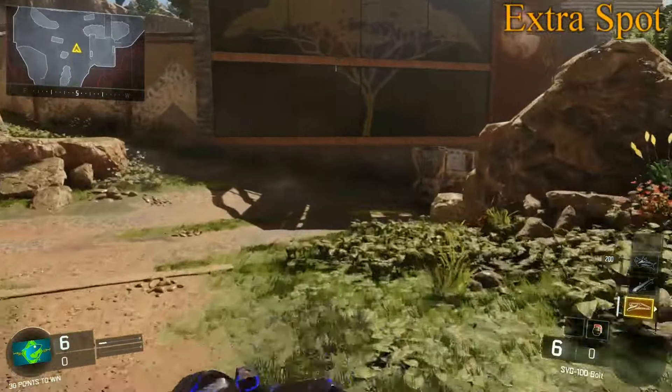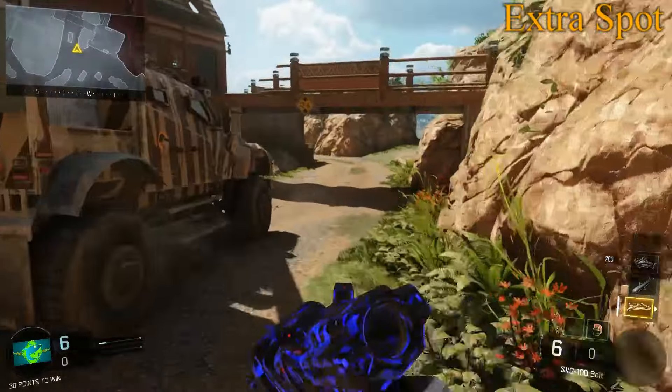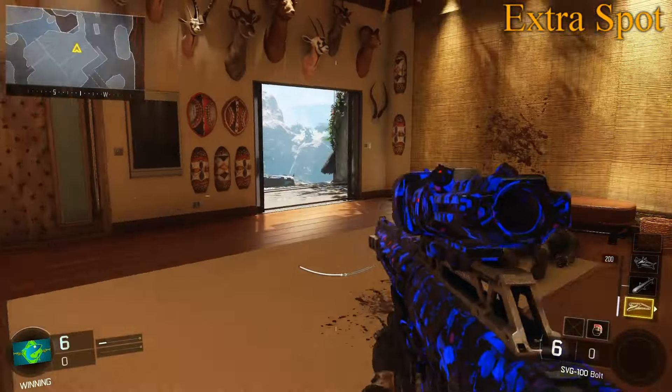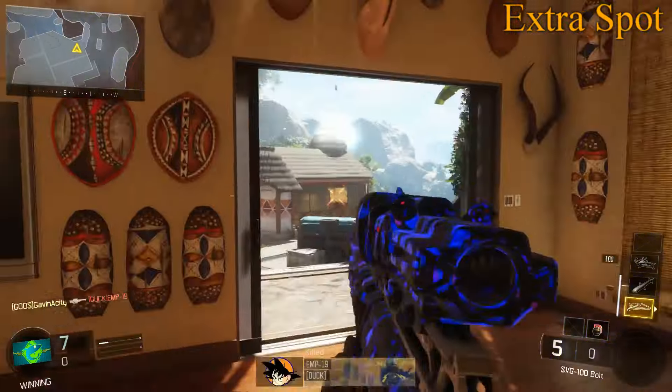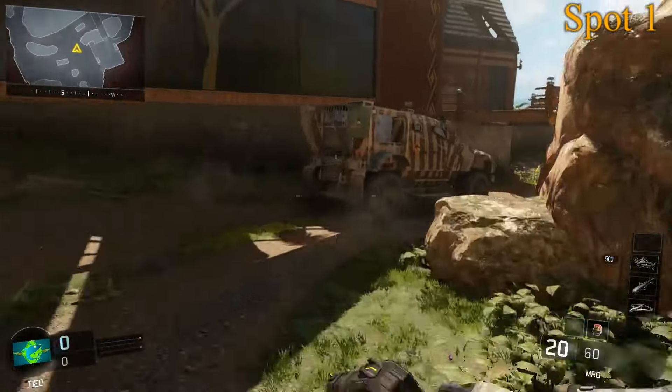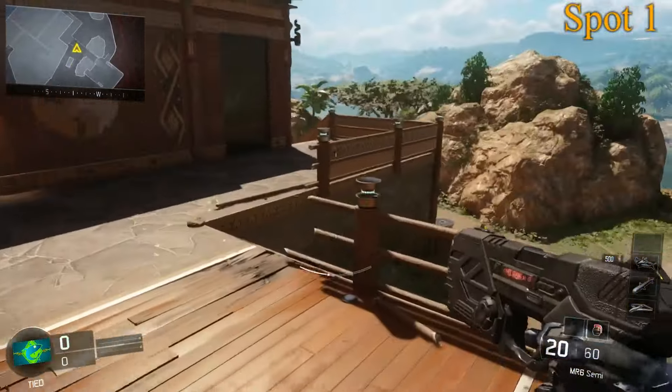Right here we have kind of an extra spawn snipe. I'm not going to include too many of these ones that are just too easy to do. For this one you're just going to go into this big window and then you kind of have this line of sight, and obviously it's just up to luck and who shoots first.